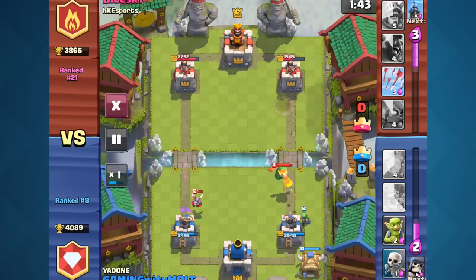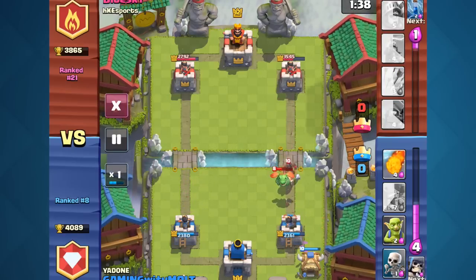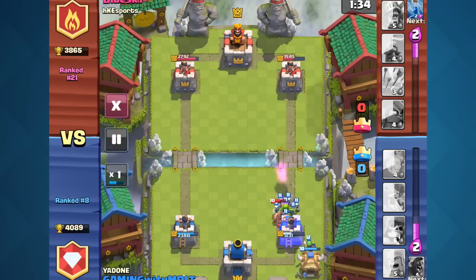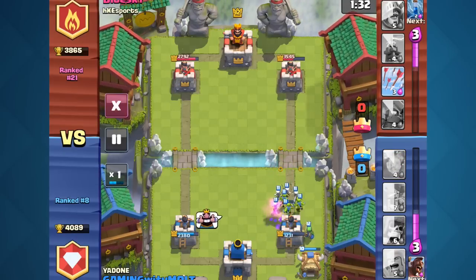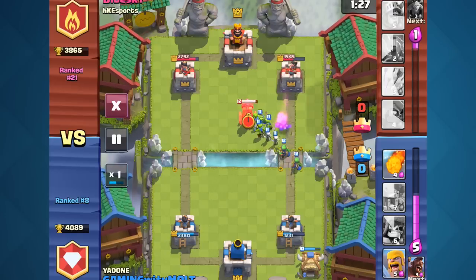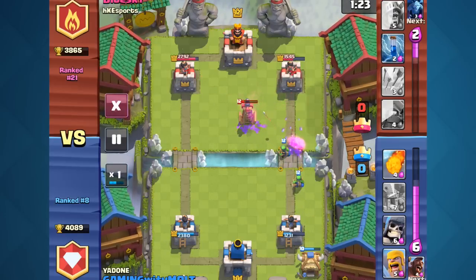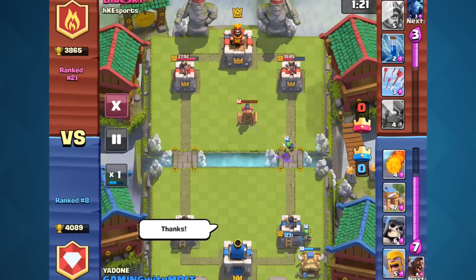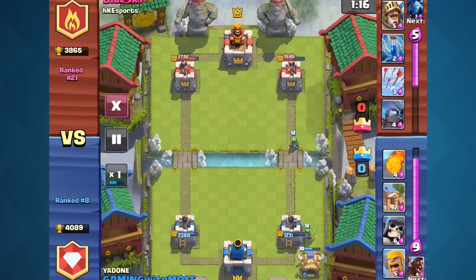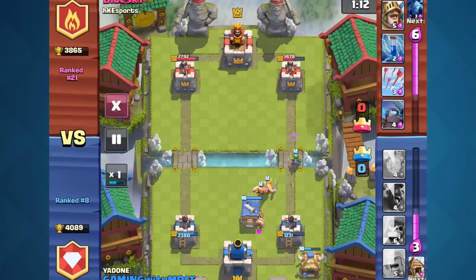We've got our spear goblin hut down here — that's really our only air defense. In fact, it is our only air defense in our hand. So we have to play them well, and we also have to try and distract the baby dragon or get it with the giant skeleton. Right here was a crucial mistake on his part — he played his Tesla before I played my hog rider. So I say thanks right there because now my hog rider is going to have a straight shot. We know he has to cycle back through his cards to get that Tesla back up, and that's the one thing we don't want him to have against our hog.